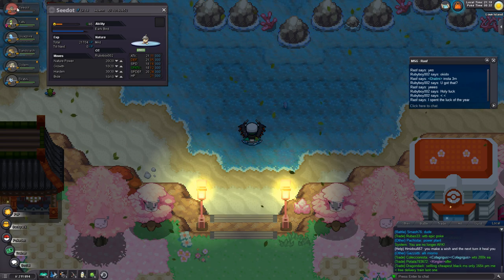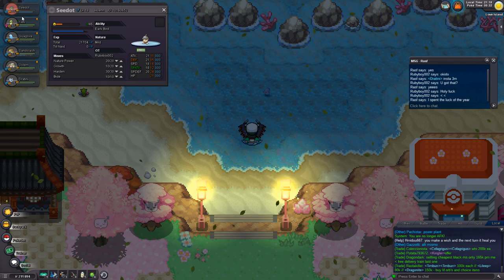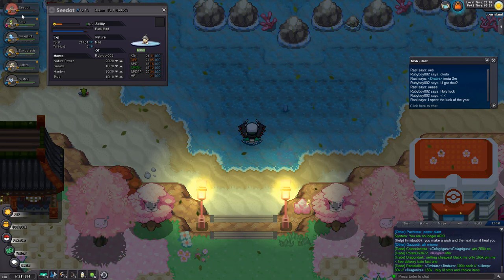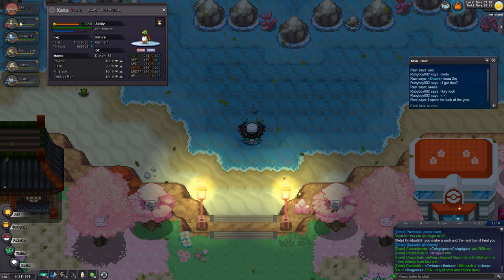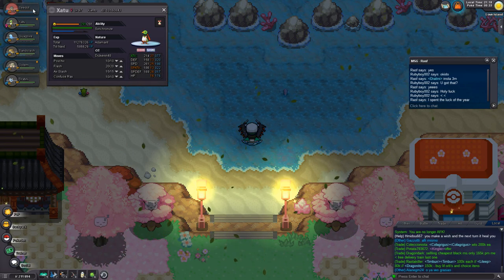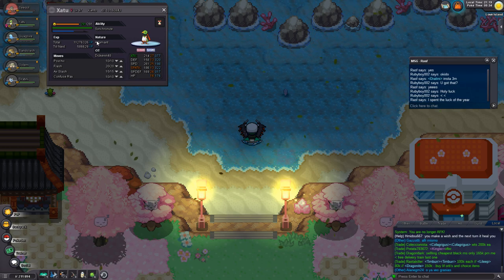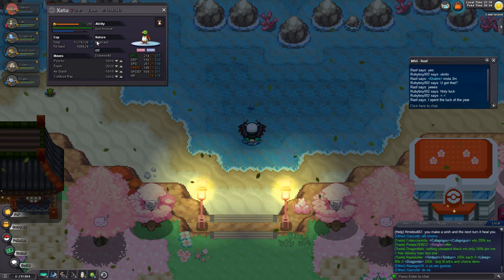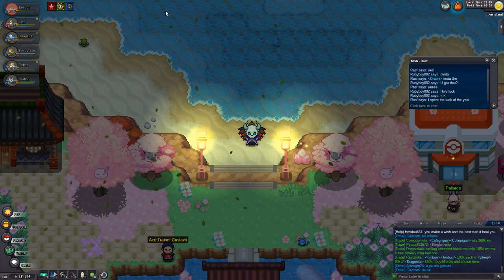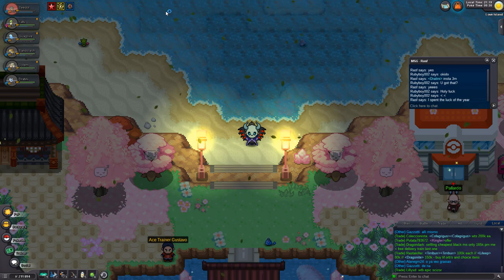You have to have the level 18 Pokémon in the first slot — in my case this is Seedot — and it has to be fainted. If it's not fainted and still alive, you will encounter a Dratini eventually, but it will not be synchronized. When you have it first in the slot and a Xatu or another synchronizer second, you get a 50% chance of the synchronization to work.